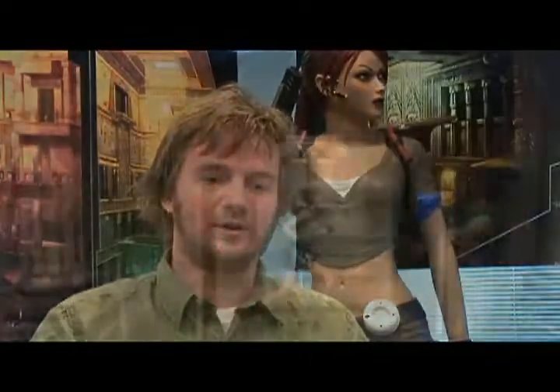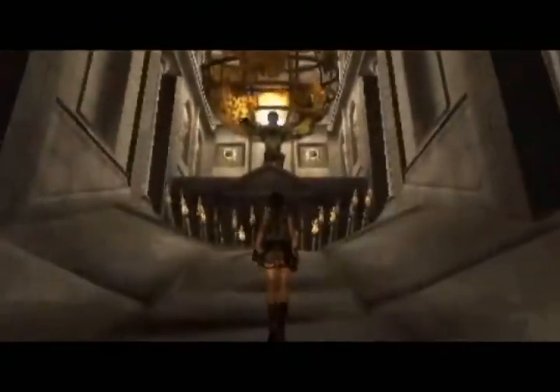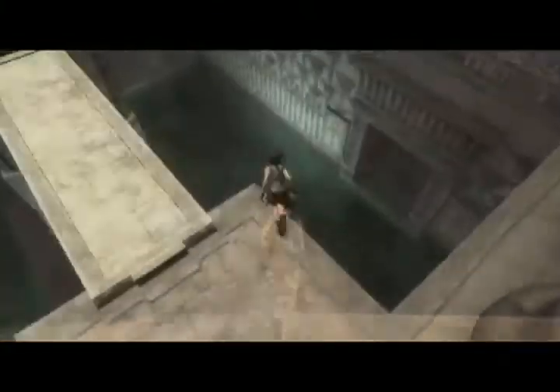In Greece in particular, we went for a cool, dark underground feeling because the whole fiction at that level is that it's hidden in the mountain. And then Egypt would try to go for the hot, glaring sun, contrasting with the coolness of ancient hidden temples.